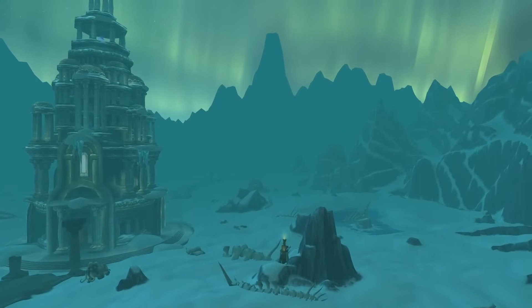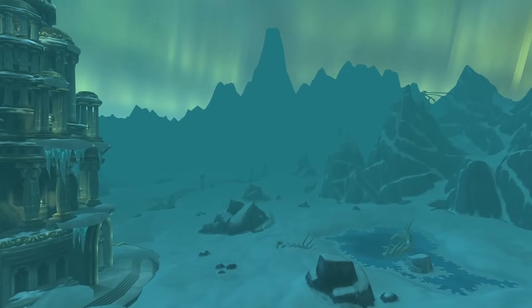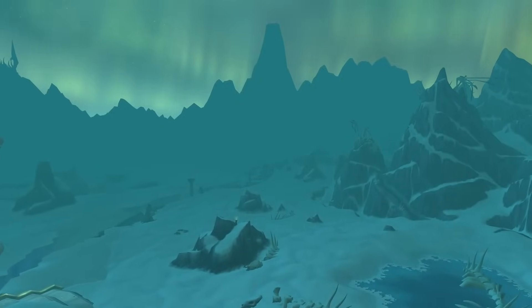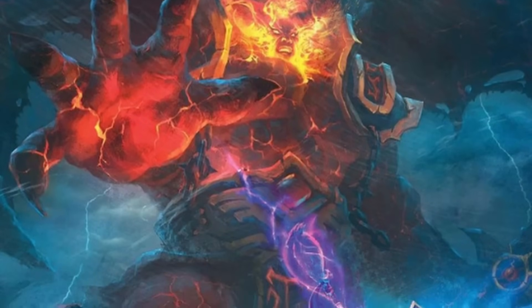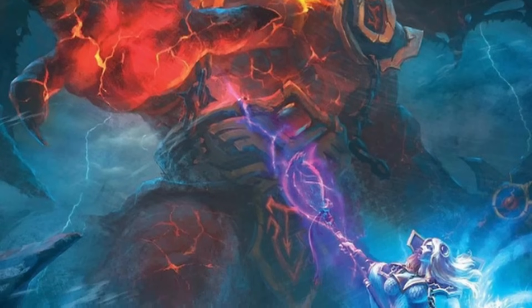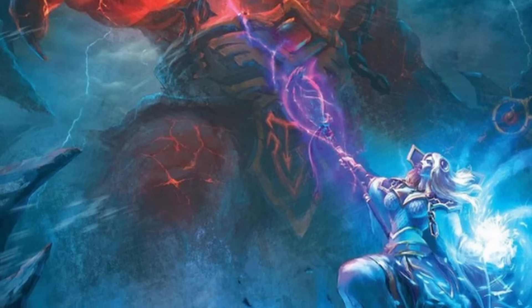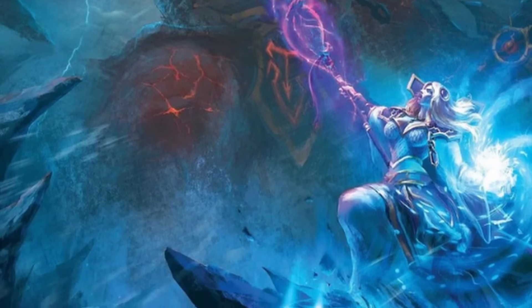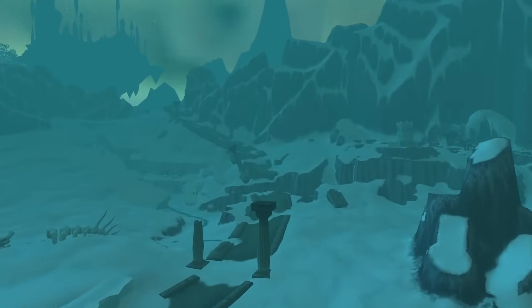823 years before the Dark Portal, the renowned Aegwynn journeyed to the Dragonblight to assist the dragonflights in expelling a horde of demons that were siphoning the potent arcane energies of the Blue Dragons. As the final demon was exiled from the world, the Avatar of Sargeras emerged to challenge her. While Aegwynn did win the fight with the demon, it was at a cost she was unaware she had paid — Sargeras had transferred a portion of his spirit into her soul. This darkened her thoughts and drove her to distance herself from the Council of Tirisfal. Without knowing it, Aegwynn passed the dark spirit of Sargeras onto her son, Medivh.